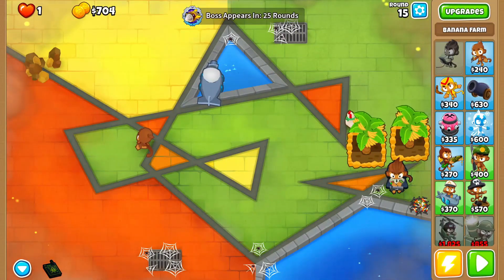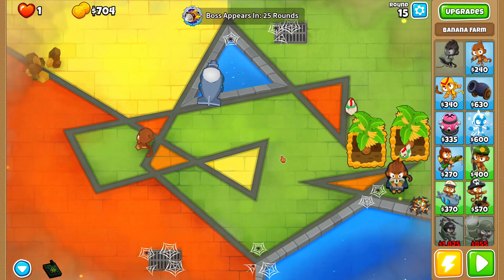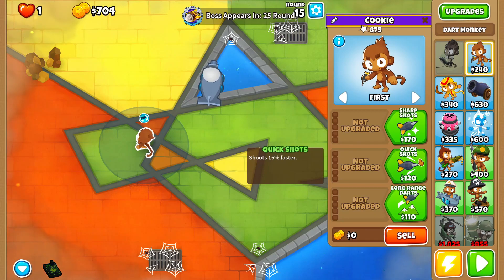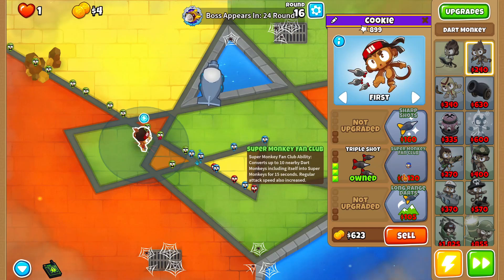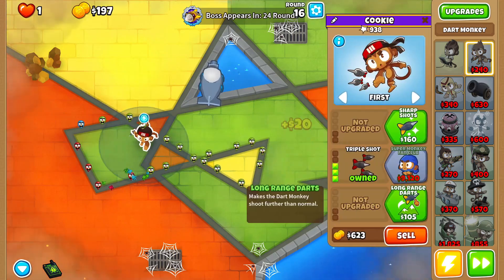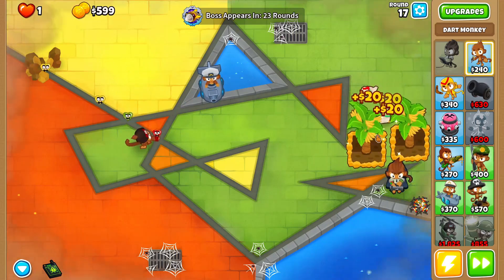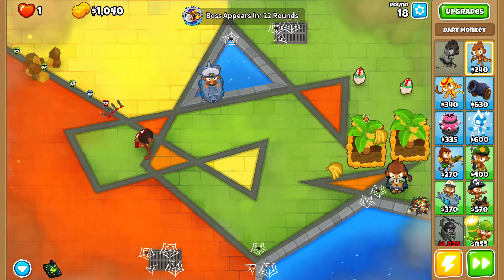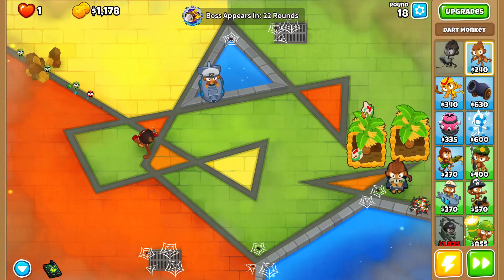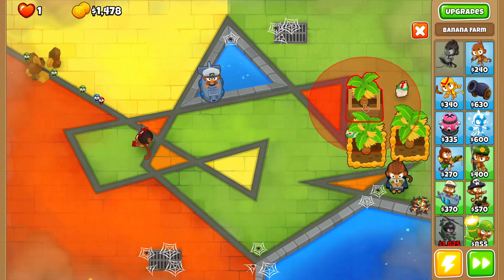So if you don't have the attacks at the end, what I recommend is probably start upgrading at round 15. Because we just leaked, which is not good. I'm gonna go ahead and grab a triple shot on our dart monkey here. And then we'll grab the bottom path as well — 0-3-2. I'm gonna grab a wizard later. Hopefully the triple shot is enough for now. What else is a man supposed to do?